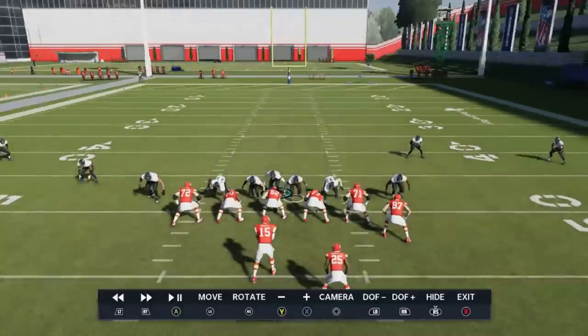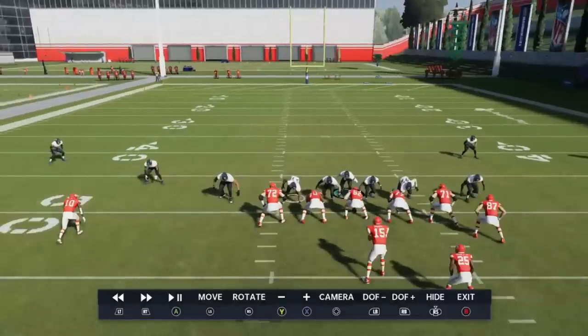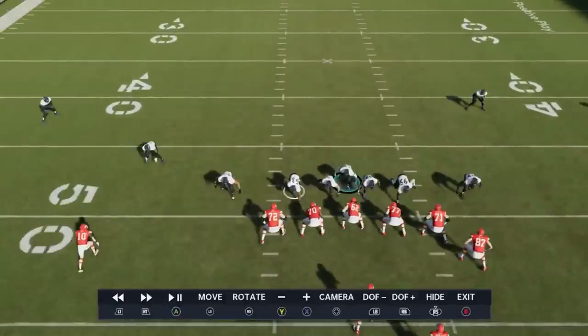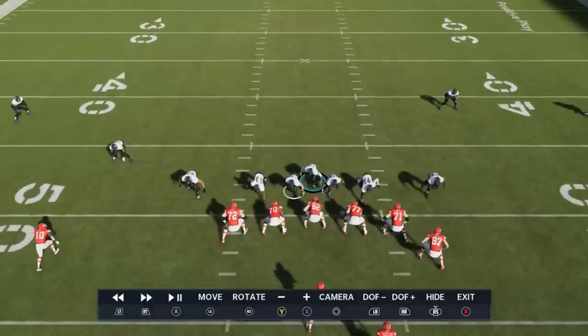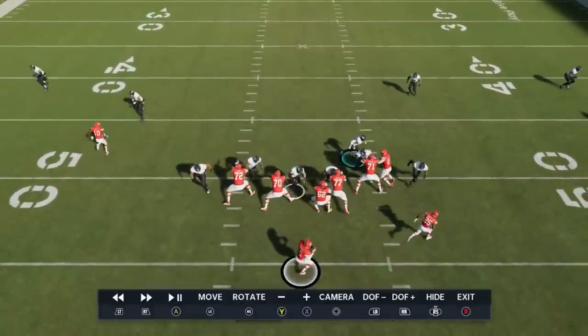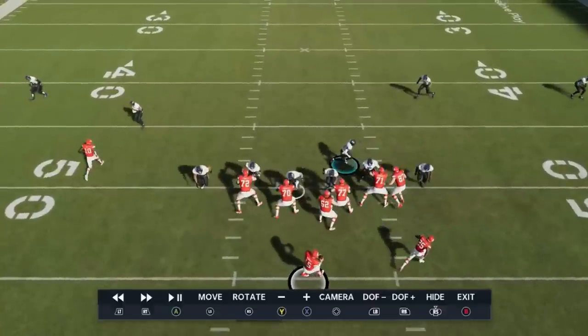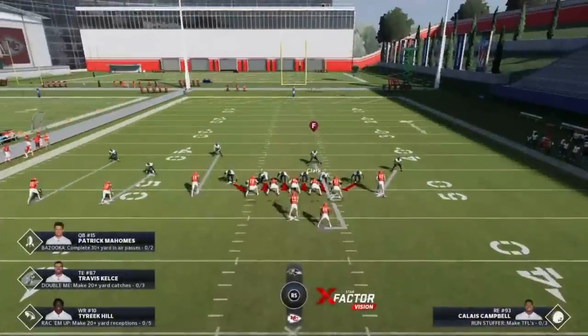What I mean by switches is these inside linebackers will get free because the interior guys will pay attention to the safety. The middle linebacker next to me has the opportunity to come in free — watch how this guy switches off on him. You can see the guard will switch off and let him come in free. We'll do that again.